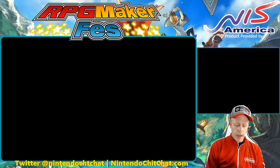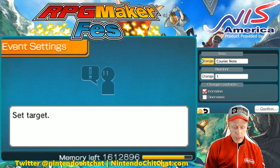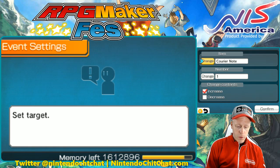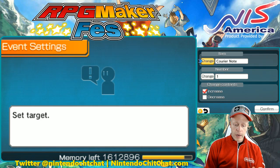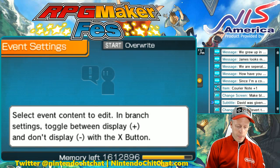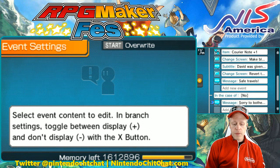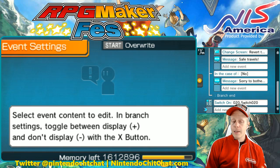When you choose the item, don't choose decrease — keep it selected on increase, and of course, one. So in the item inventory you'll have one of whatever you're giving — in this case, the courier note. Confirm. In the case of no, it just says 'sorry to bother you' and they can't do the quest again. That's in my scenario. Now we have a switch here on the end there.